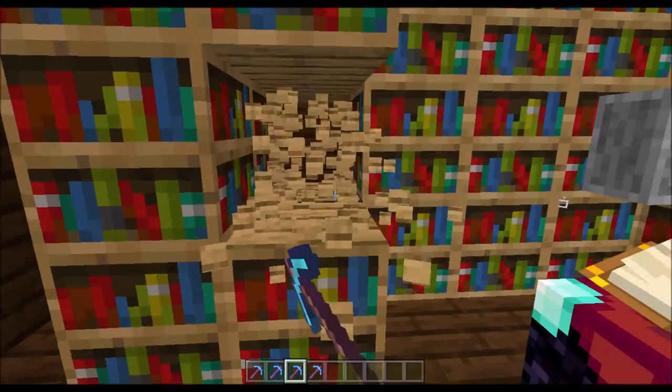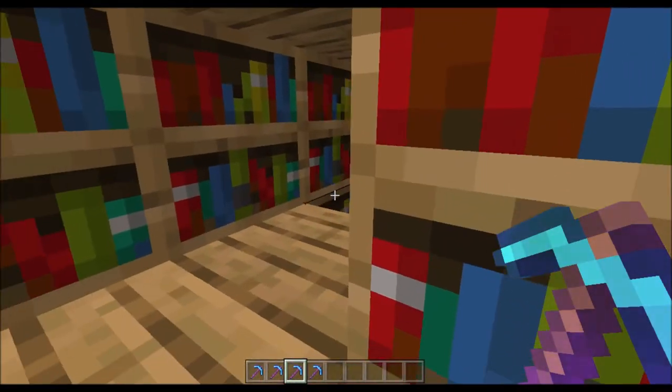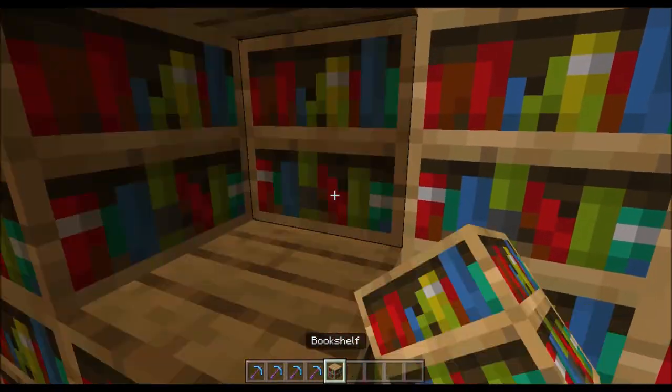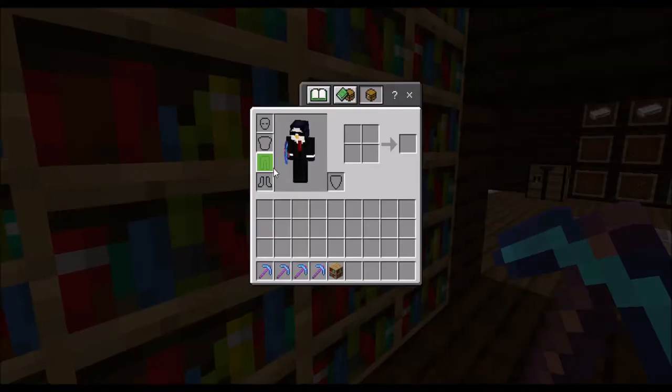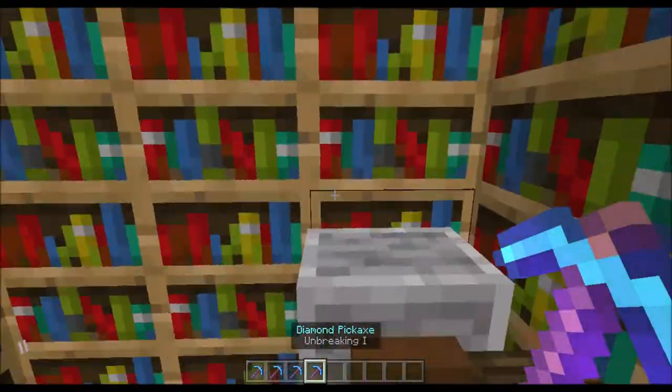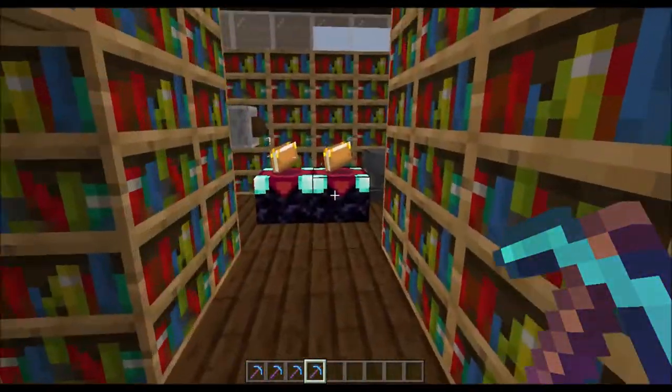Silk Touch basically makes it so that whatever you mine will come in that block form — for example, grass blocks will come in grass block form. I'm in creative mode so that won't work as a demo here. Unbreaking increases your max durability.